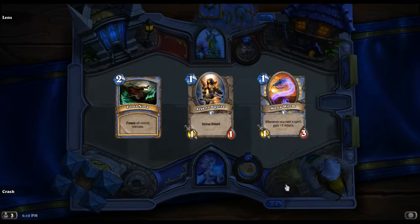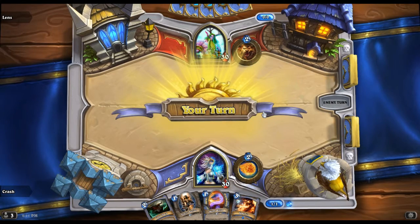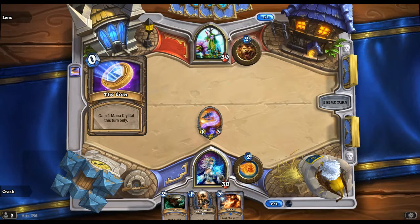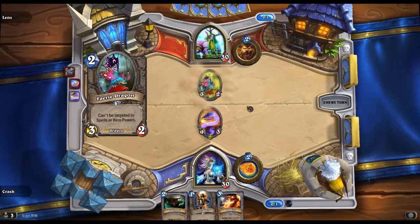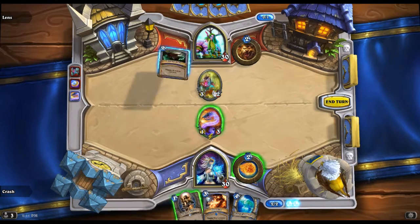Let's start with the Mana Wyrm — if he puts anything out, I might just do that. He plays the coin, looks like he puts out the Fairy Dragon. Okay, but I can just freeze it.